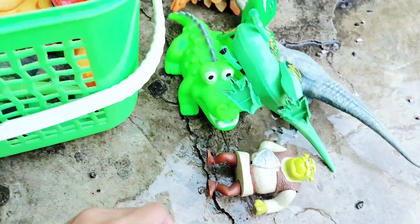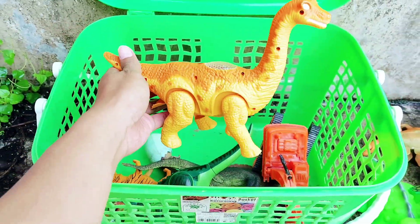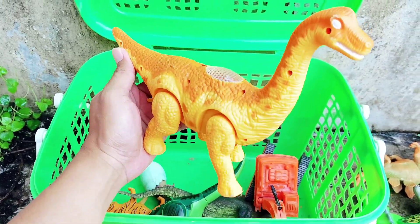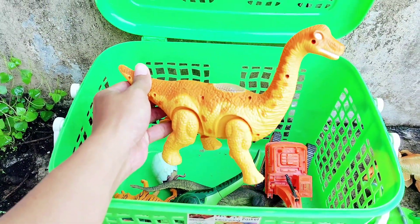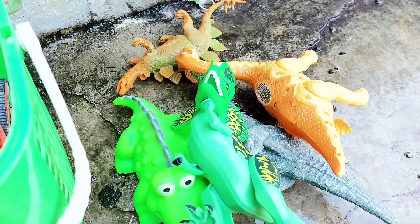All right friends, the big body Shrek — I put it there. And the next one, there is the orange Brachiosaurus! Wow, I do like this color of Brachiosaurus. This Brachiosaurus has two colors — orange. All right friends, the eyes are white.